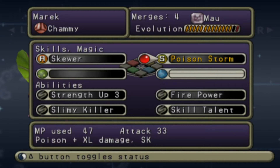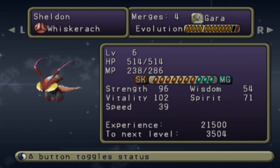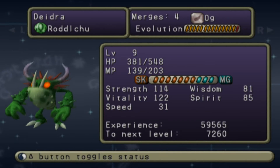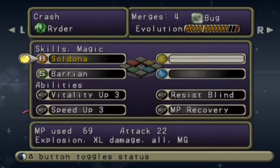For Sheldon, I went ahead and gave him Shockwave. We've seen other variations of this skill but we have not specifically seen this S-rank version of it, so I thought what the hell, let's throw it on. Here is what Sheldon is looking like. We've got Deidra, Crash is still here.